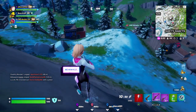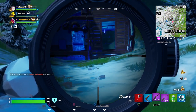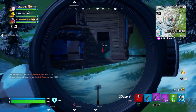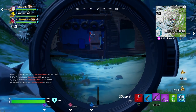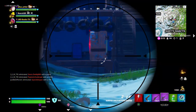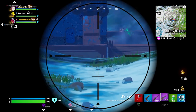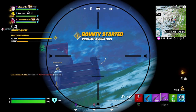I threw a portable right here in front of me. He threw another one — it's right inside of the right one, and one's just outside of it on the right side, and one's under it. Let's throw a shit ton of grenades. That seemed to cause plenty of chaos.